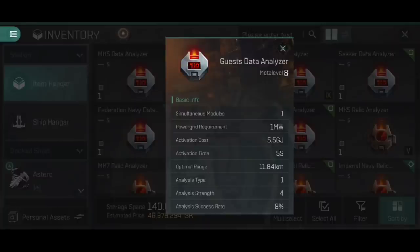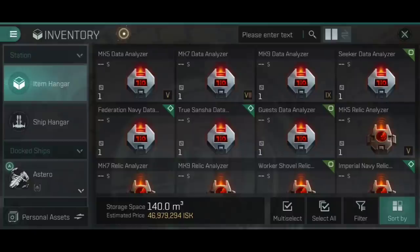Finally, the Guristas data analyzer is the meta level 8 option and most viable choice, with an 8% success rate, 11.84km optimal range, and analysis strength 4, opening all four data container types. The Mark V, VII, and IX drop in Guristas or Serpentis medium or large anomalies of tier 5 or higher, from ore ships in the final waves. The Seeker and Guristas variants are found in storyline supply crates from Guristas or Serpentis storyline encounters. The Federation Navy and True Sansha variants are not currently available in game.